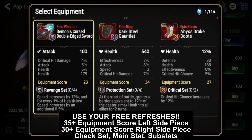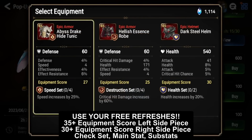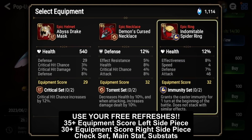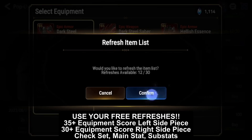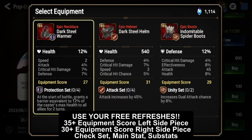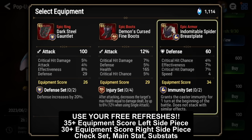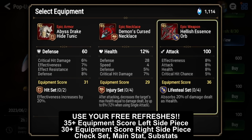For equipment score, you want to look for at least 30 — those are the best pieces to buy. Anything lower and you're rolling a dice, because if it rolls low you won't end up using that piece. For example, this ring would be decent if that flat attack stat were something else. Also, don't prioritize left-side pieces — even a 34 gear score left-side piece at 1,100 Skystones isn't really worth it, unless you get a super cracked piece like a 36 gear score with perfect subs.